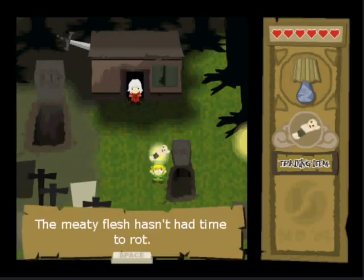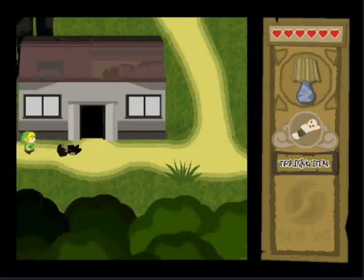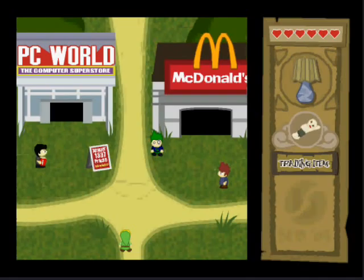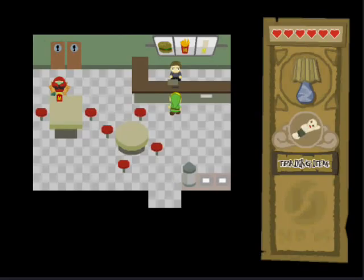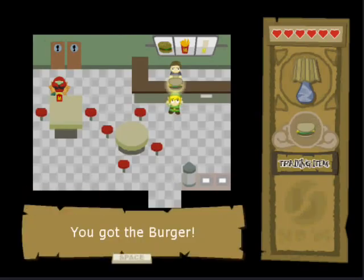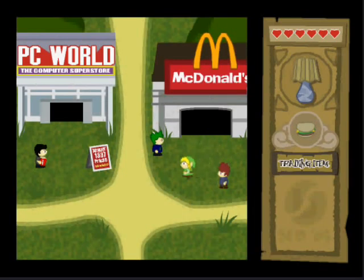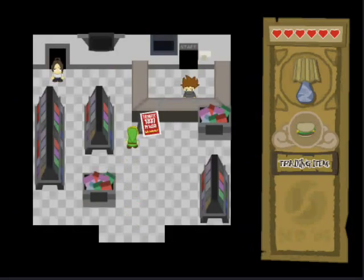Head back to Mickey D's — McDonald's. Talk to this guy and he'll give you a burger made out of the dead guy. In PC world, you don't do anything in here — you're just going in just for the heck of it.